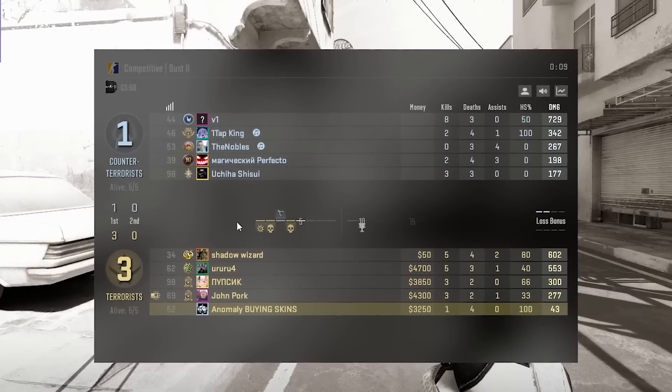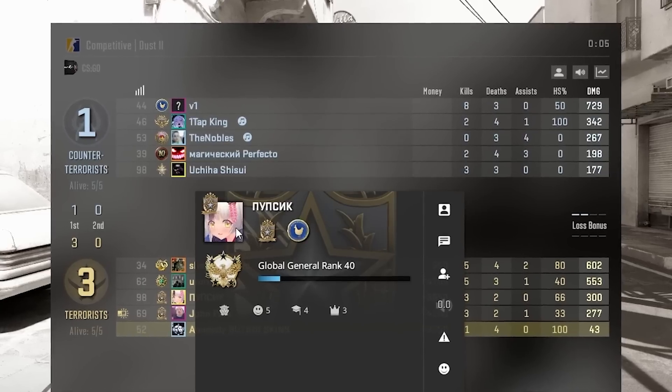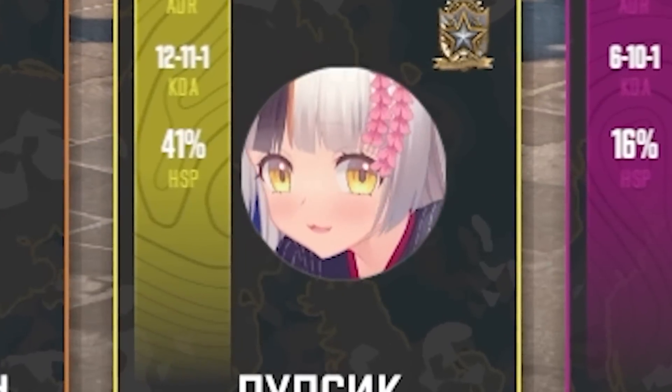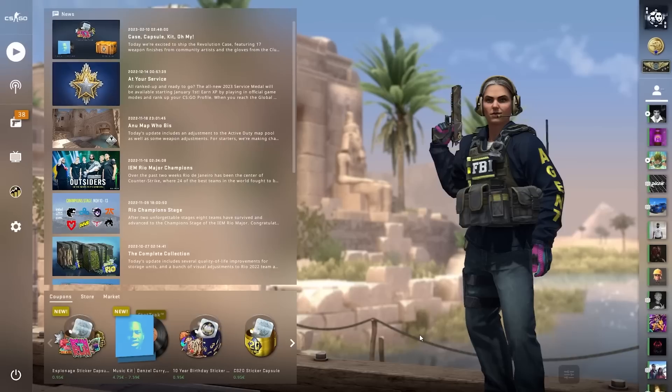And number fifty: animated profile pictures from the Steam store are now animated in-game as well — in your friend list, in the top middle in-game, and even in the end-game screen. Everywhere you see a profile picture it can be animated, which is really cool.